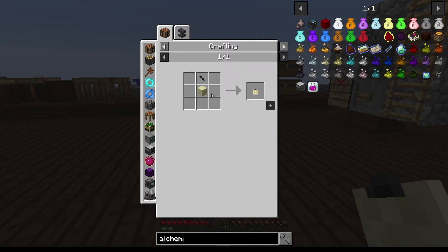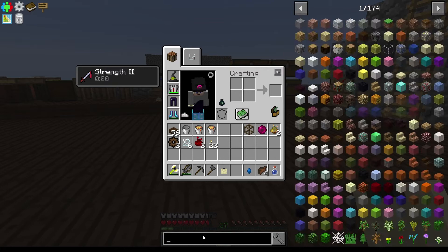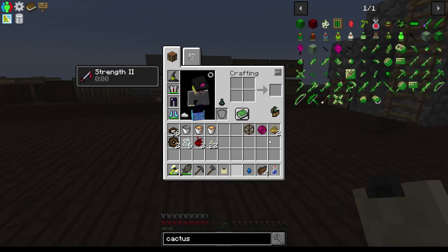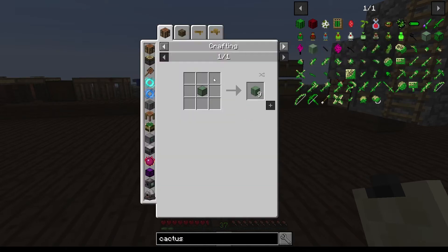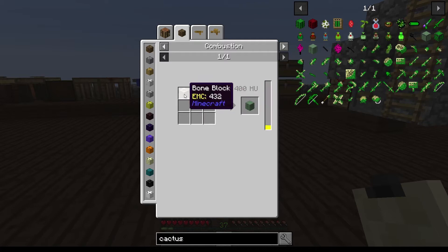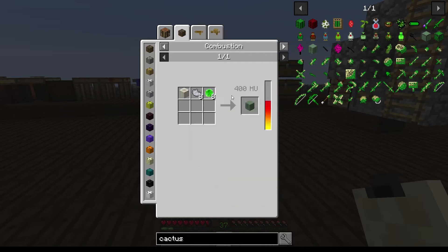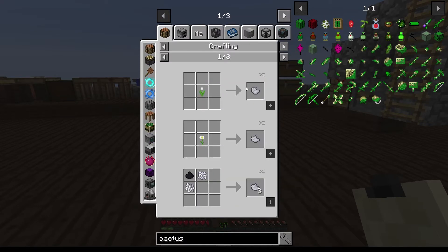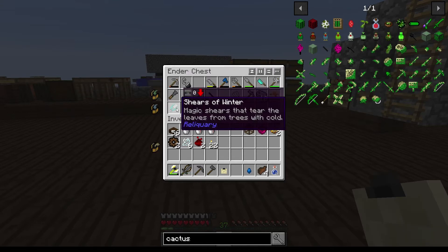The recipe is not very hard to make. You need a cactus, obtained by shift right-clicking on a cactus block. And I got the cactus. You get dehydrated cactus by using plant matter, light gray, and bone block. So all easy recipes. I use leaves for this one, and bone meal and ink sack for the other.